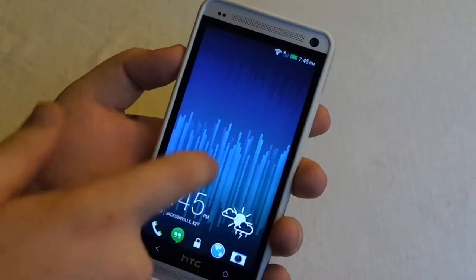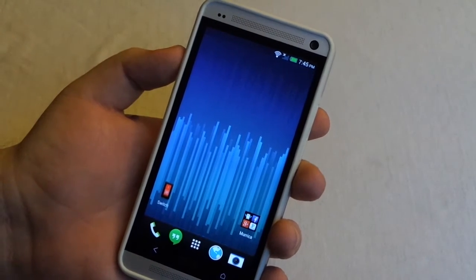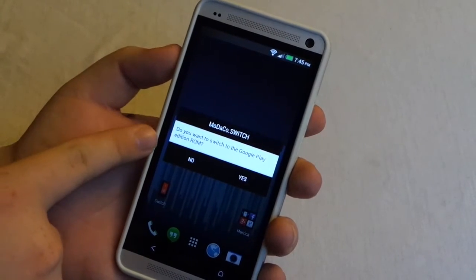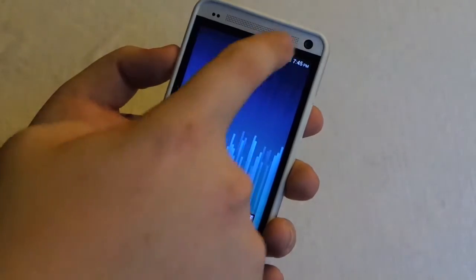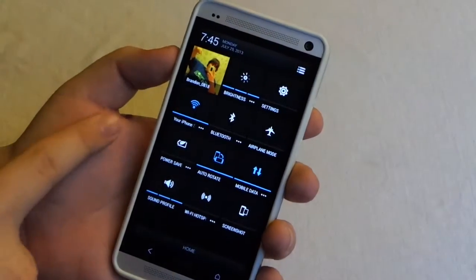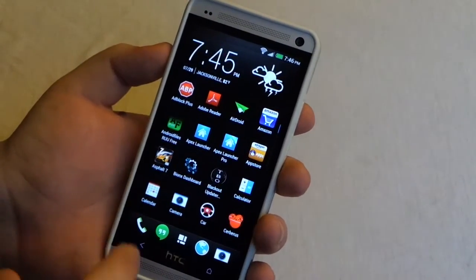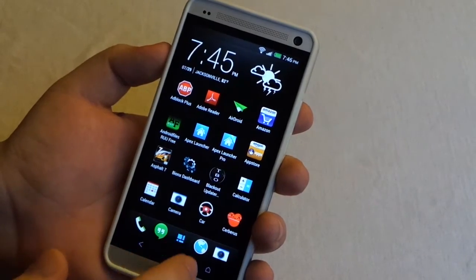That is how simple it is to switch between the Google Play Edition and Sense. All you have to do is hit that little switch, and on the Sense version it will ask if you want to go to the Google Play Edition ROM. You can hit no and pull down settings, and everything that I have on my Google Play Edition ROM is here as well.